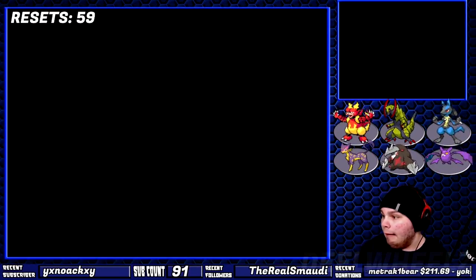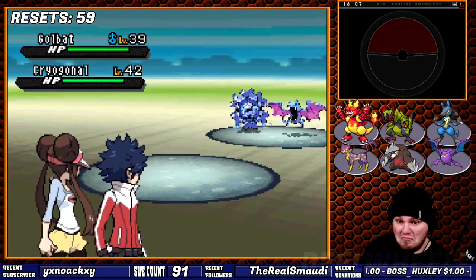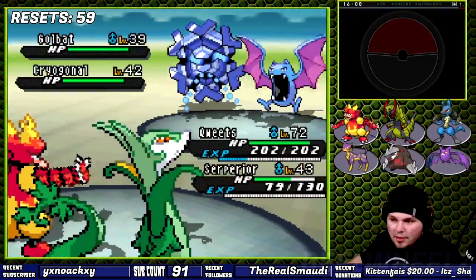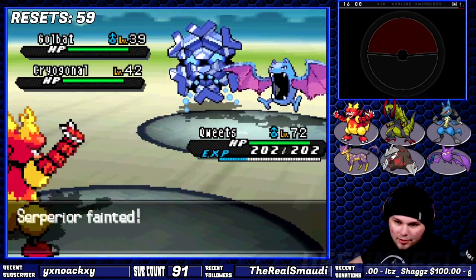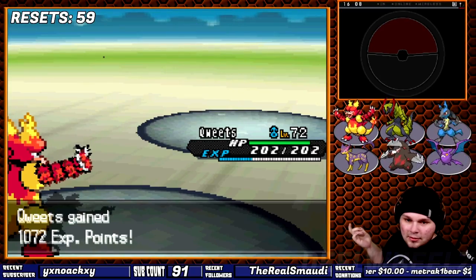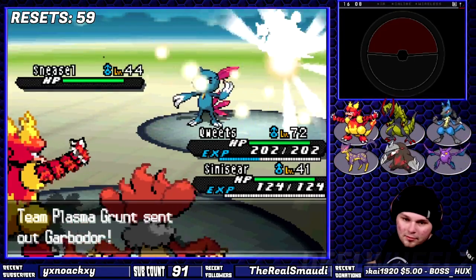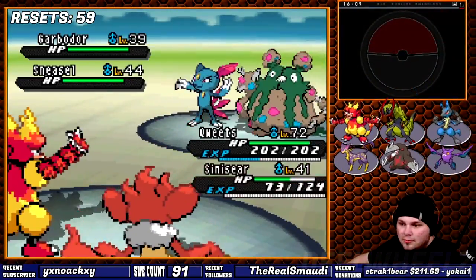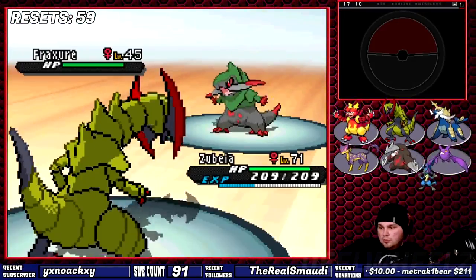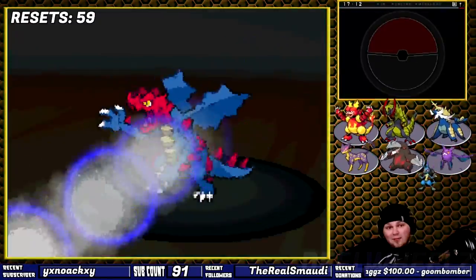Progressing through the game is like bashing my head into a wall over and over again. The next wall is a double battle with a Plasma Grunt and Zinzolin. Two of these Pokemon consist of Cryogonal and Golbat, which are immune to ground type attacks, and it's a double battle. It required me to level up Magmar 13 times to level 72. Drayden's gym was approaching fast, and I was already prepared for every single Pokemon in there.